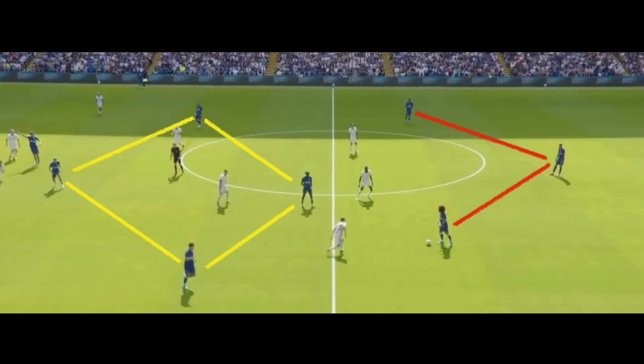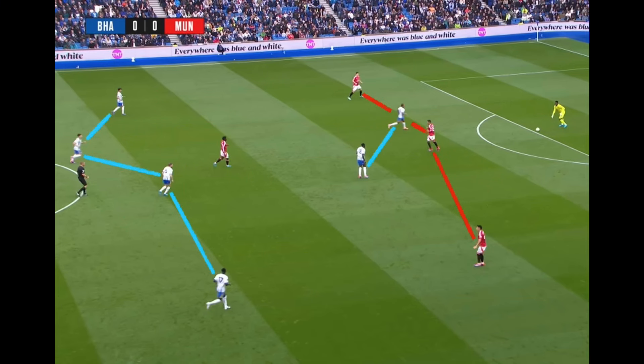Just before we get into the live analysis, this is the team and build-up Chelsea used against Inter Milan in pre-season with that diamond shape, and here is the Manchester United 3-1-6 they used building out from the back against Brighton in their 2-1 loss. Take both of these systems into account, as I think a mesh of both build-up shapes could be how Chelsea beat Brighton at the weekend.